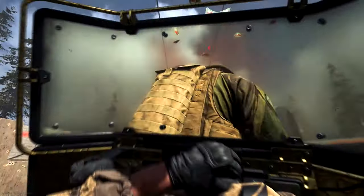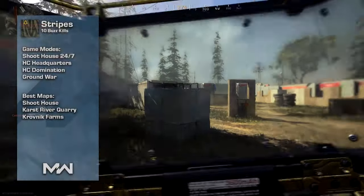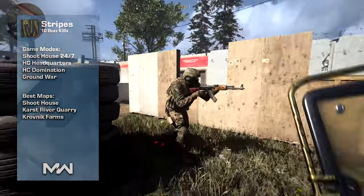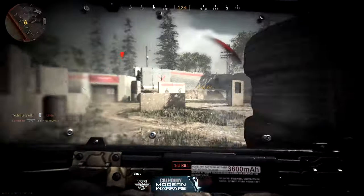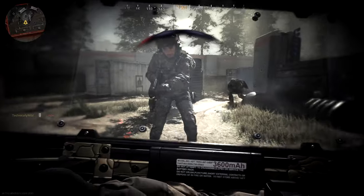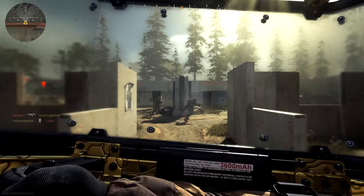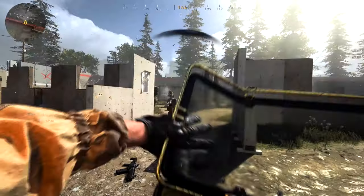To unlock Stripes you need 10 buzz kills, which is really easy. Just kill an enemy who is on a kill streak — if they have two kills and you kill them, you're ending their streak and getting one of your 10 buzz kills. As long as the enemy has killed at least one person before you kill them, it counts.